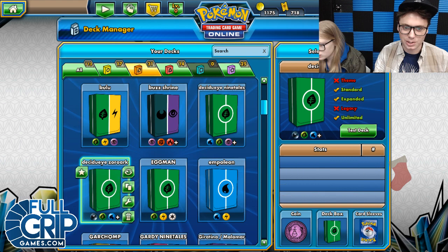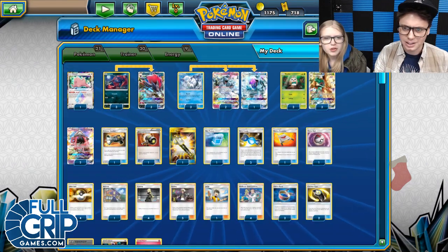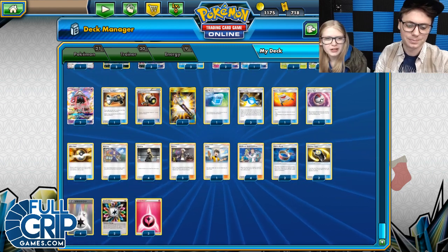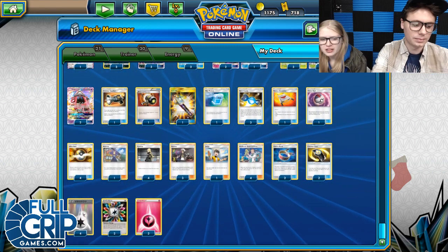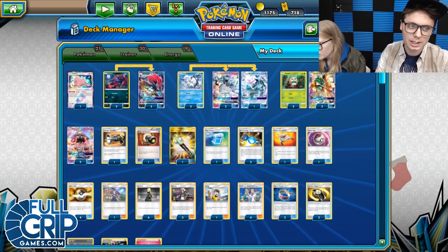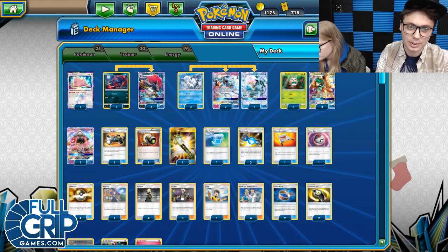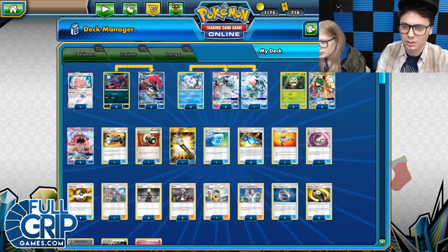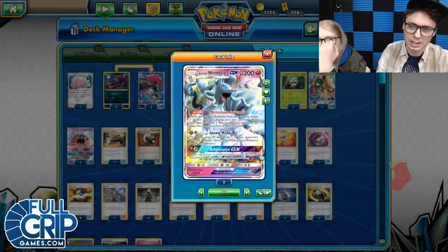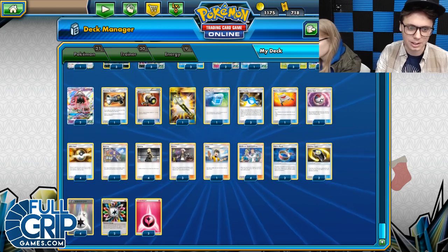I've got Decidueye Zork. That's from the Brisbane Regional — Brent Tonneson's second place list, I think. The first place list isn't up, but I like this one a lot. Very cool list — a 3-3 Decidueye, a 3-3 Zork line, a little toolbox of items we can pick out with our Alolan Ninetales GX, and just an all-around consistent looking list.